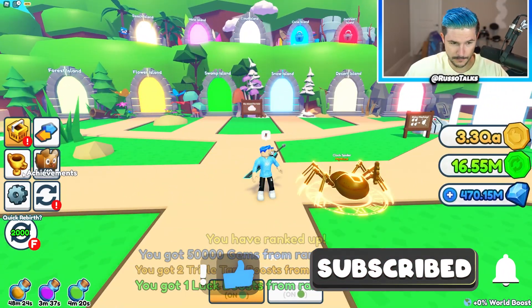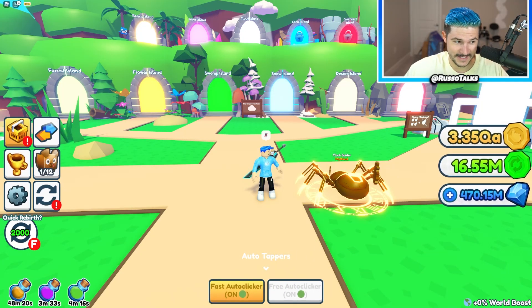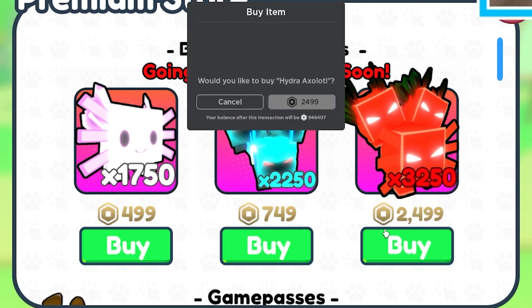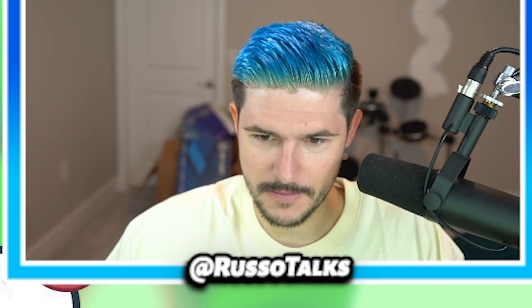We just ranked up, and when you rank up you get boosts. Now there's also new exclusives. I'm scared to check them because I don't want to spend all my Robux — I just did on Clicker Simulator — but we're gonna check. Oh boy, that's actually not that good. Only eight exist though because this just came out. We're gonna buy it because only eight exist. It's probably gonna be a high value pet. We're gonna buy at least one.